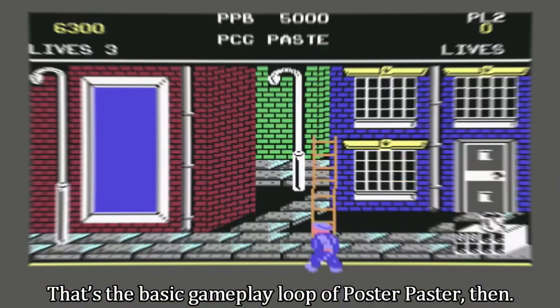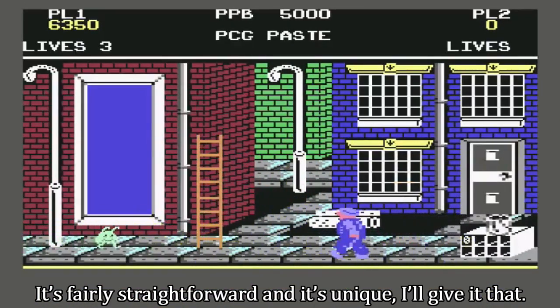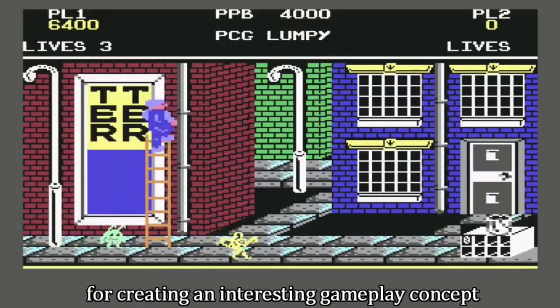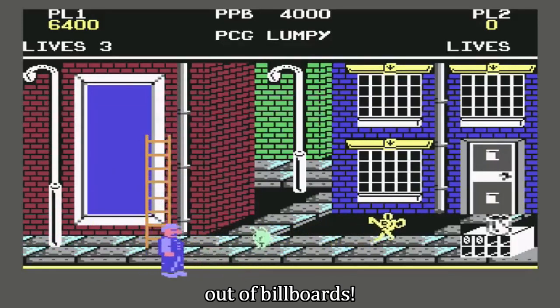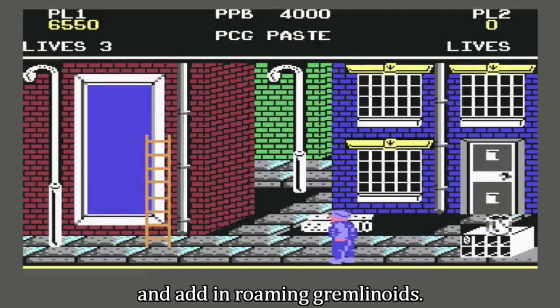That's the basic gameplay loop of Poster Paster then. It's fairly straightforward and it's unique, I'll give it that. Full credit to Taskset for creating an interesting gameplay concept out of billboards. Turns out you just need to take the job itself and add in roaming gremlinoids.